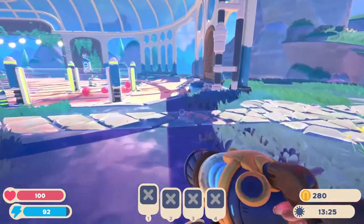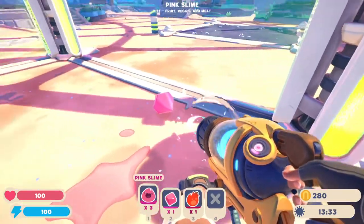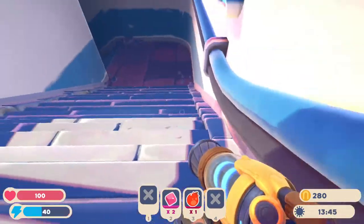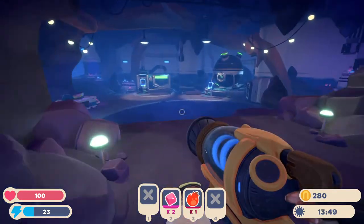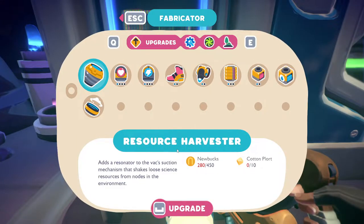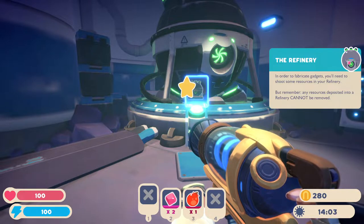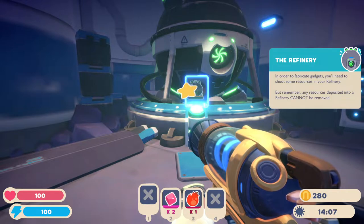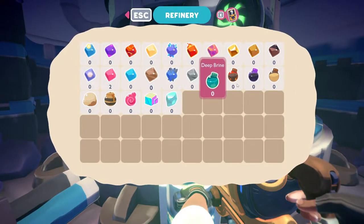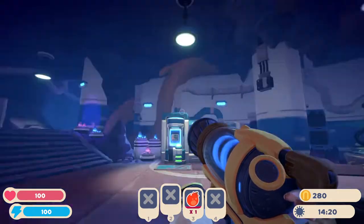Let's go back down into that area. Let's get these plorts. Get these guys back out — now let's go find where those stairs were. The fabricator allows you to craft backpack upgrades and gadgets using resources stored in the refinery. The refinery — in order to fabricate gadgets you'll need to shoot some resources into the refinery, but remember any resources deposited cannot be removed. So let's give it some big plorts. There's an angler plort and a ring tail.